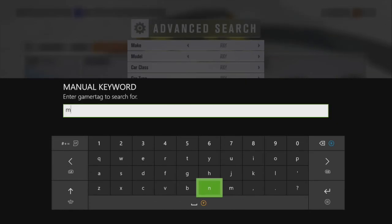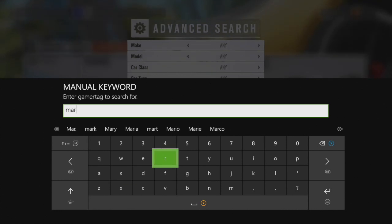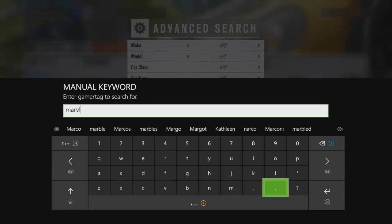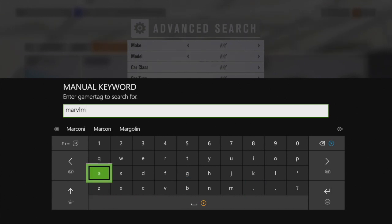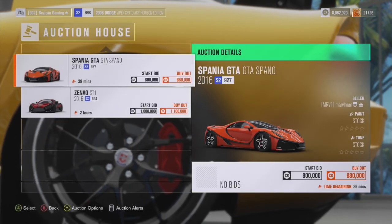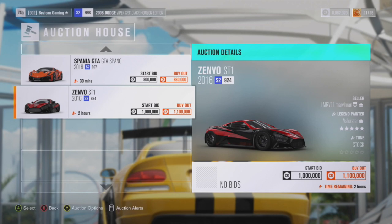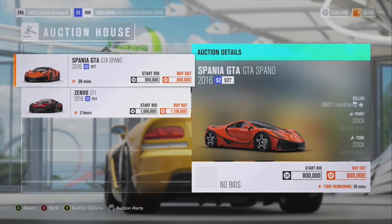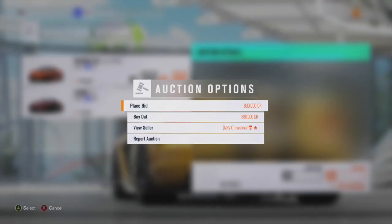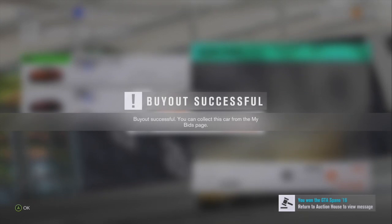I'm going to go to the auto show, find my friend's gamertag, and give him money. What I'm going to do is buy his cars out at full price and then keep my money. I found my friend that's willing to help out, I typed his name in, hit search. As you see right now, I have just over 8 million credits. He has one car up for 800,000 and one up for 1.1 million — so I'm going to lose almost 2 million credits, meaning I should end up with 6 million. But what's going to happen is I buy them out and keep my money, which makes this the money glitch.